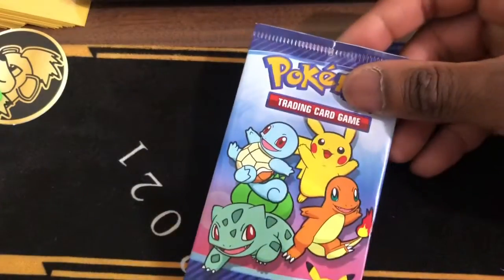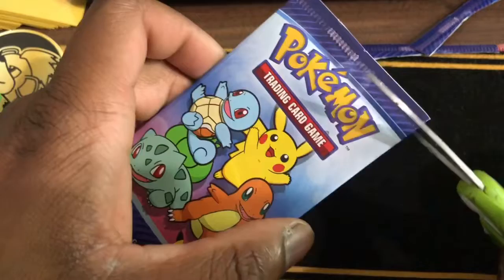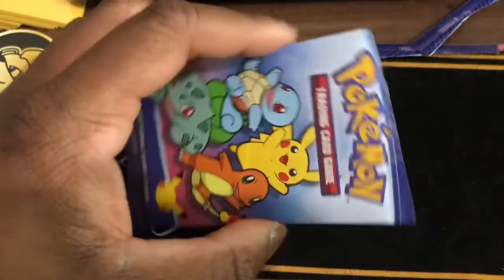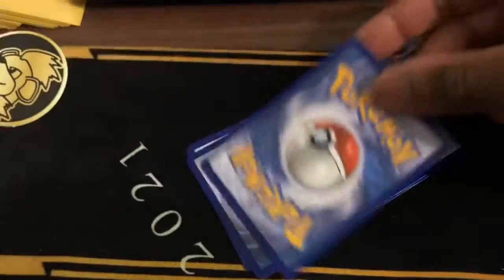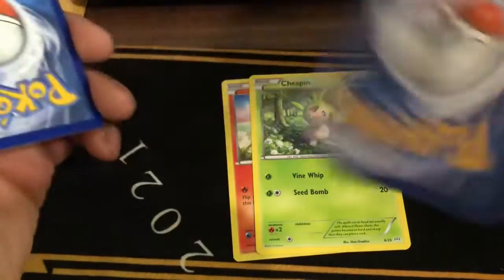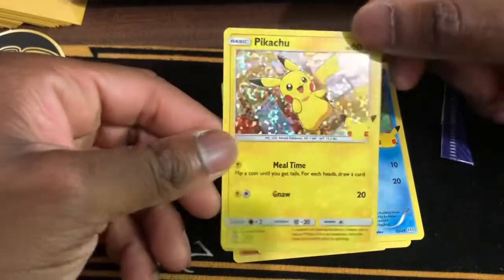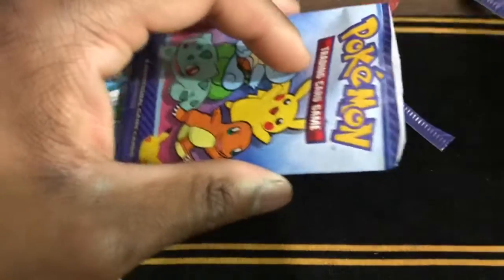Alright, we're not done yet. Alright, so we got this one here — it gets stuck every time, but here we go. Got Torchic, Chespin, Froakie, and — I got the Pikachu! Look at that, you see that? It was in there the whole time. That's really what I wanted. Now I pulled the Pikachu from the McDonald's Kismil pack.